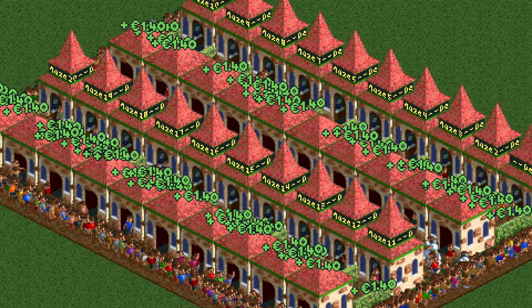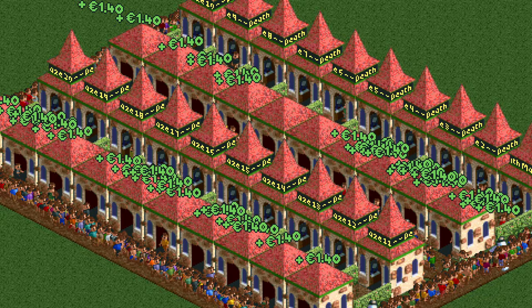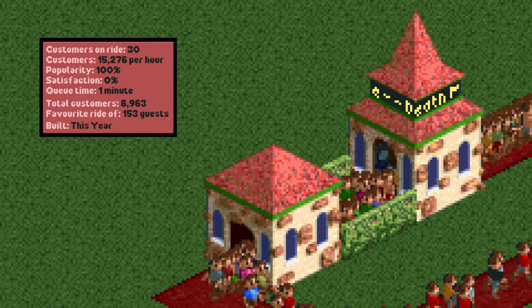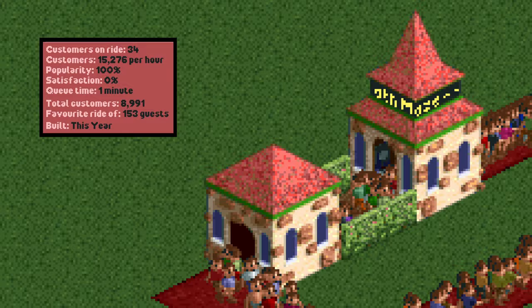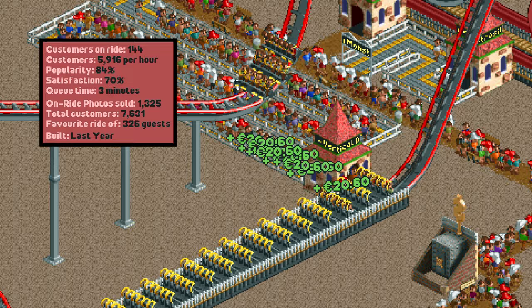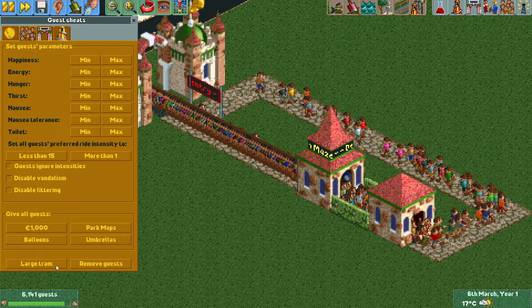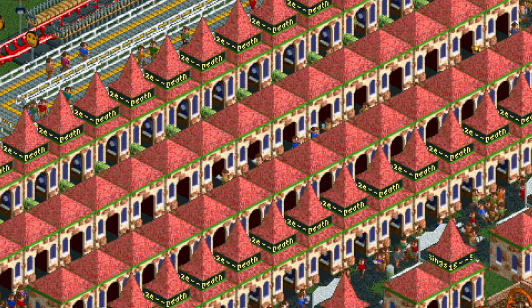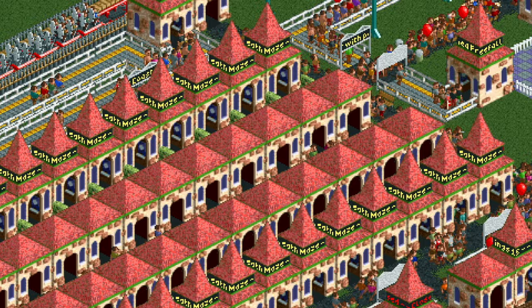In theory they have the highest throughput of all rides in the game, excluding ones with multiple entrance buildings. With the original limit of 16 guests in a maze it can reach more than 8000 guests per hour. With the OpenRCT2 limit of 64 it's even crazier, as with that it can reach up to 15,000 guests per hour. As a comparison, a single station roller coaster can only reach up to about 6000 guests per hour. Because of this insane potential throughput and the fact that each guest is its own vehicle, you never need a queue line for this tiny maze as they can just walk in whenever they want.